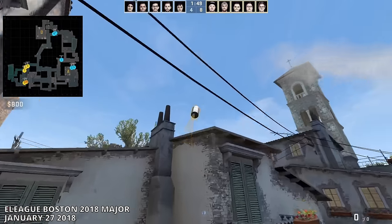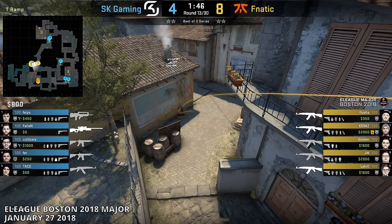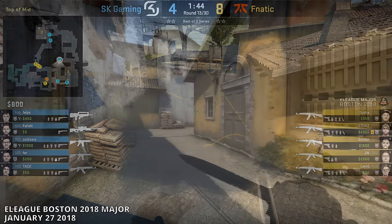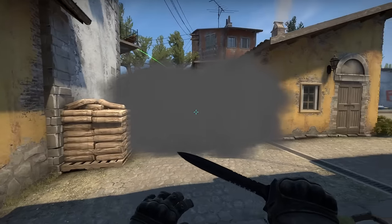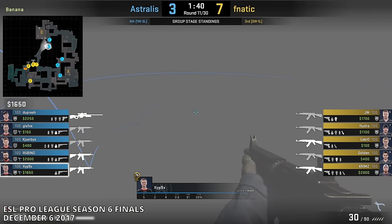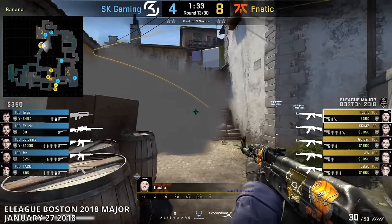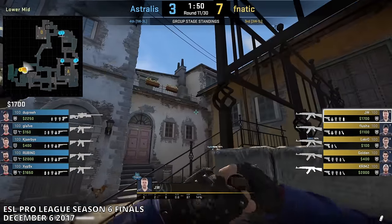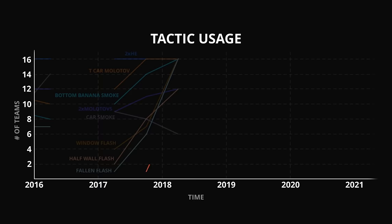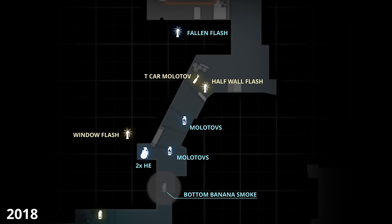At the start of 2018, T's made a new addition — they started throwing what's known as the Fanatic smoke. Typically if T's threw smokes, they'd be to block the front of car, but this smoke actually landed past the car. The idea was to stop CTs from holding the car choke point from the top of Banana. The most common positions were the sandbags in the corner, so the Fanatic smoke landed past the car to block these positions while still leaving room for T's to push in, allowing them to grab car control essentially uncontested. As the name suggests, Fnatic were the first ones to use this smoke in late 2017, and a few months later teams like Virtus Pro quickly added it to their playbook.